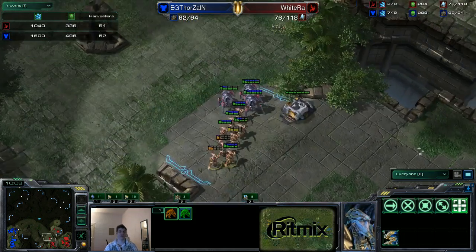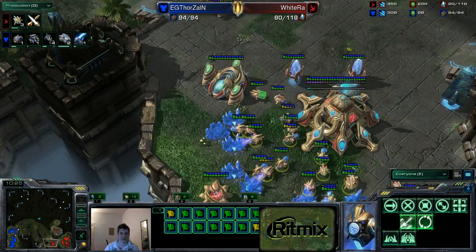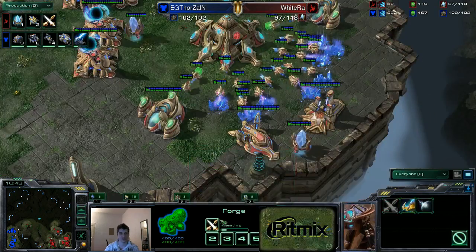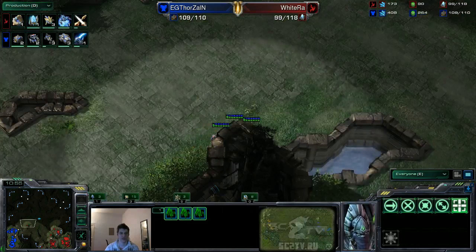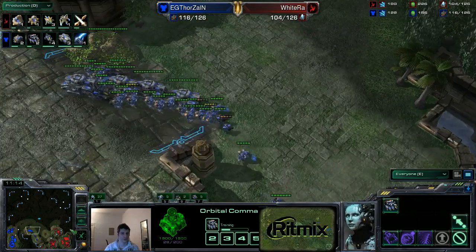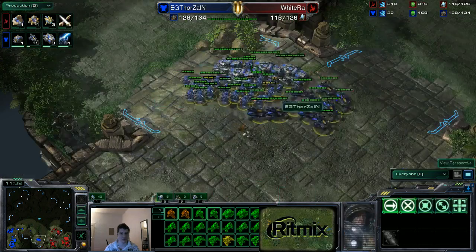Thorzen had to make something like this happen — if he had waited three more minutes, Wytry would just have so much money. He got nine probes total. Wytry is barely gonna be saturated at his natural — he had those probes in the main so he'll transfer them to the third base. Wytry right now is just making as many zealots and archons as possible. He's making plus one attack after the one armor. He's sending stalkers out to spot when Thorzen moves out, but realizes he'll likely lose them to Hellions so he pulls back. On this map it's very hard to scout. Thorzen is moving out with a lot of SCVs — army supply 59 to 38.